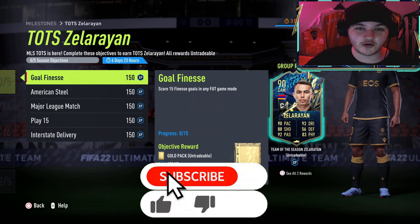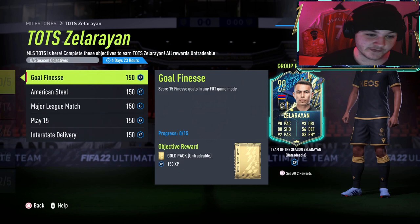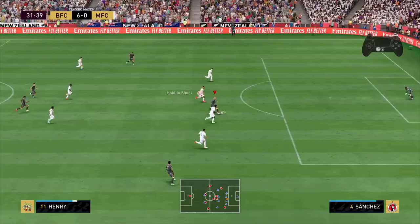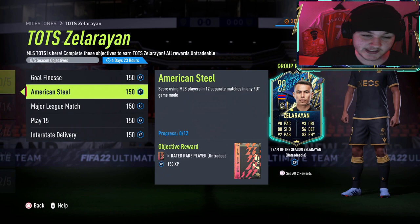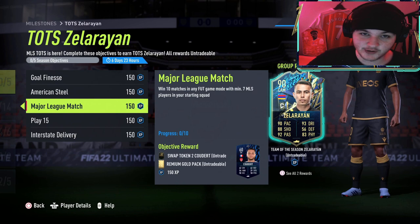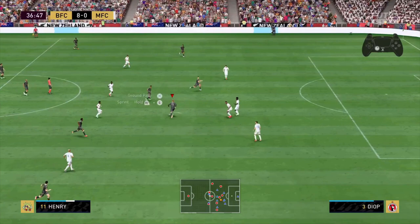This Team of the Season is Zala Rayyan — hopefully I'm pronouncing that correctly. The objectives are: score 15 finesse goals in any foot game mode; score using MLS players in 12 separate matches in any foot game mode; win 10 matches in any foot game mode with at least seven MLS players in your starting squad; play 15 matches in any foot game mode; and assist eight goals with a through ball.